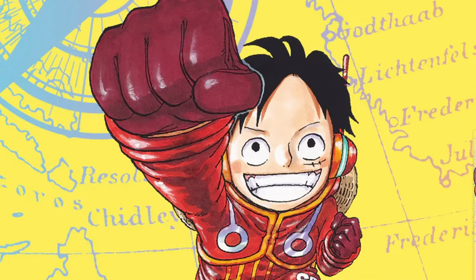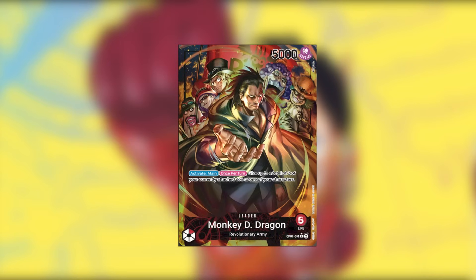However, when we're looking at the new leaders that come out for OP07, there are a few leaders you can actually play based off of what we see here. First off, we have Monkey D. Dragon in red, and it's an activate main once per turn — give up to two total of your currently given Dawn cards to one of your characters. This effect is actually really strong in a limited format. Any kind of Dawn efficiency is very much welcomed, and the most mileage you can get out of your Dawn is great.